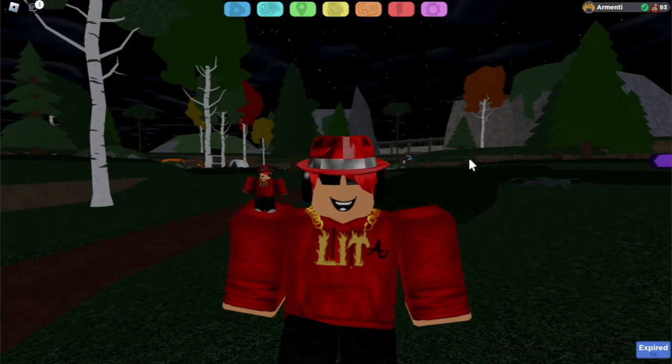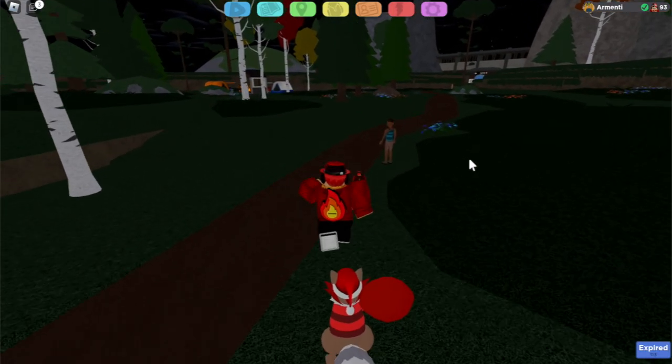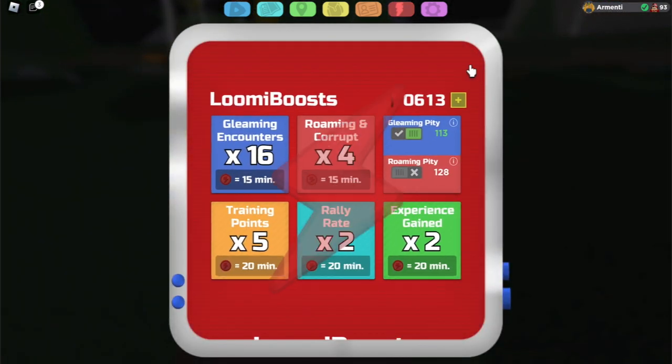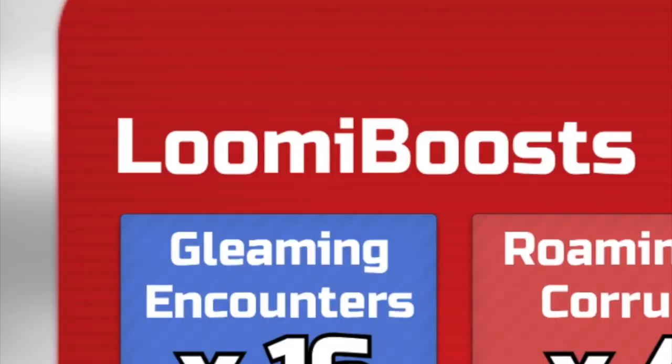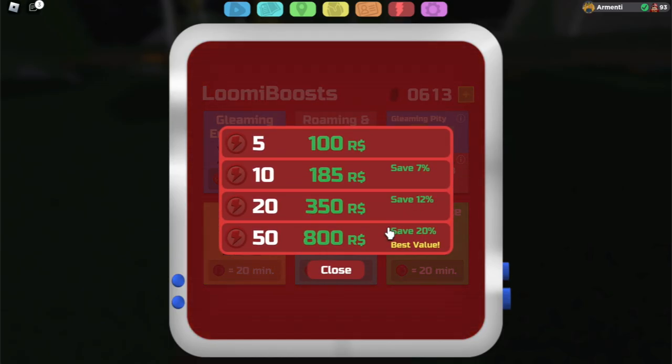What exactly do I mean when I say Lumion Legacy's biggest scam? Well, a lot of you guys probably think I'm talking about this thing, which is conveniently located at the top of the screen. This is known as Lumiboost, and basically with Lumiboost, you pay Robux to increase your odds of finding rare encounters in the wild.